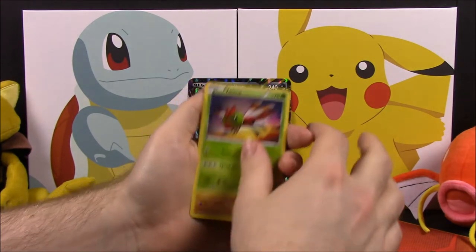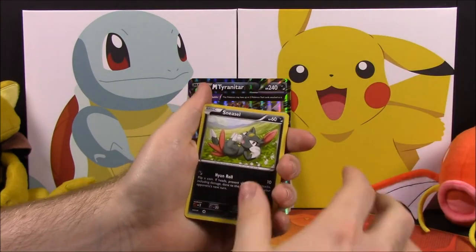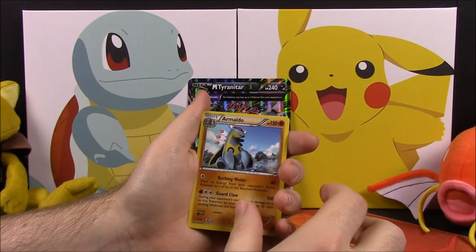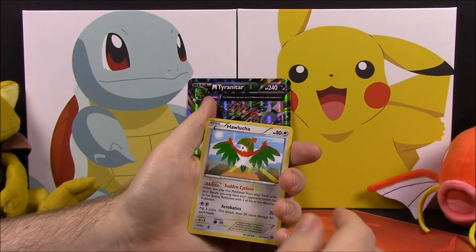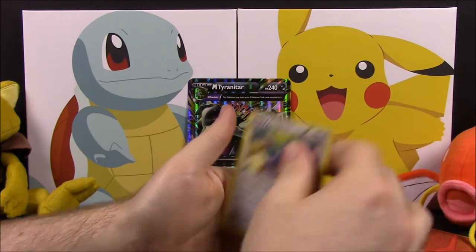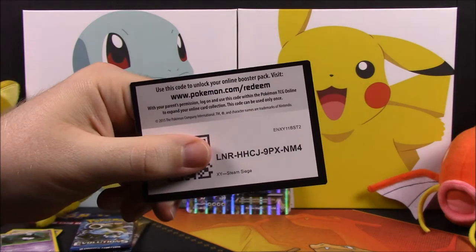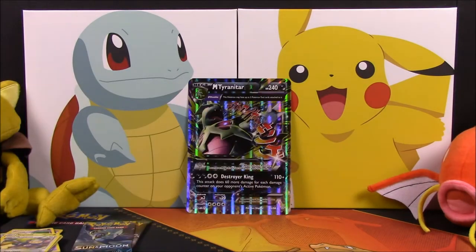Next up we have the second Steam Siege pack. This set has a Yanma, Mankey, Mantine, Sneasel, Hoppip, Lampent Reverse Holo, Armaldo as a rare, Hawlucha, Tangrowth, and Aipom. And there's the code for you.